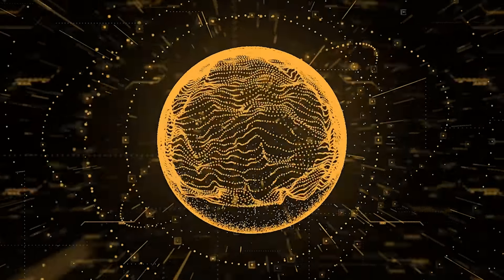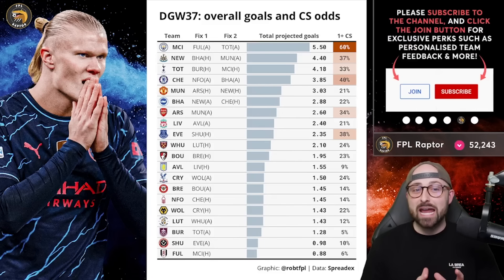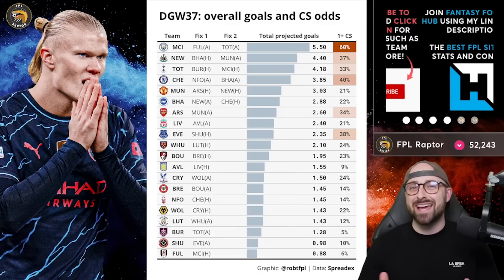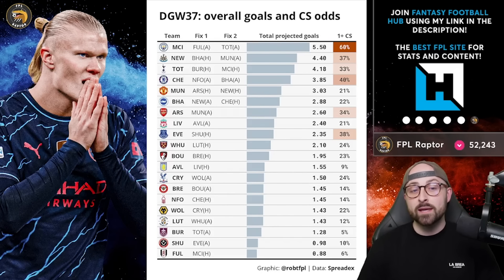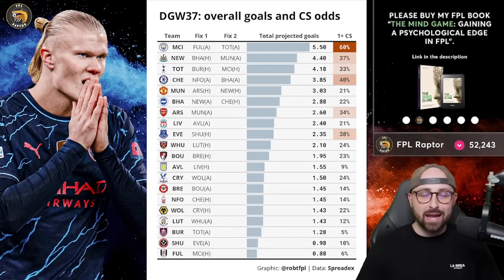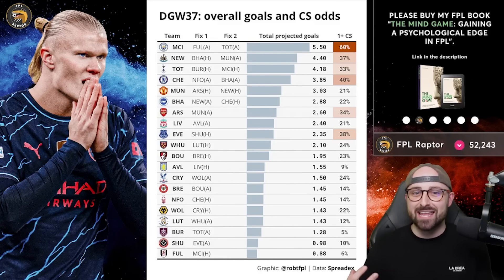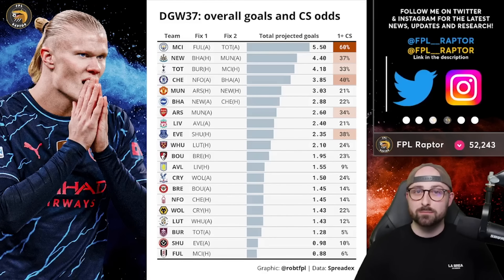In today's video we're going to cover a lot of key information ahead of double game week 37, and I'll give my opinion about the best players to buy and sell. A really nice starting point is this graphic from Rob T FPL. He makes these graphics every single week — aesthetically pleasing but also full of useful information. Go and follow Rob on Twitter at Rob T FPL. I like these because they include non-penalty expected goal involvement, and market odds which take into account underlying data, narratives, injured players, weather, and everything else.